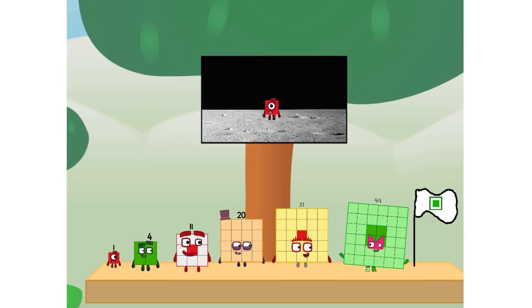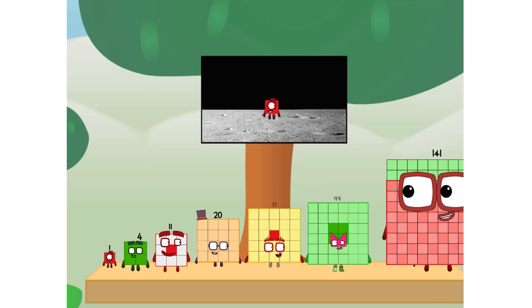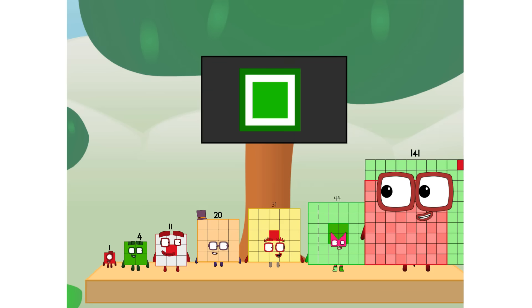We did it. The only thing left now is to plant the square club flag. Numberland, we have a problem. I forgot the flag. It was a little one. One hand. One hand. One hand, I promise. Now you get it. Square power only.